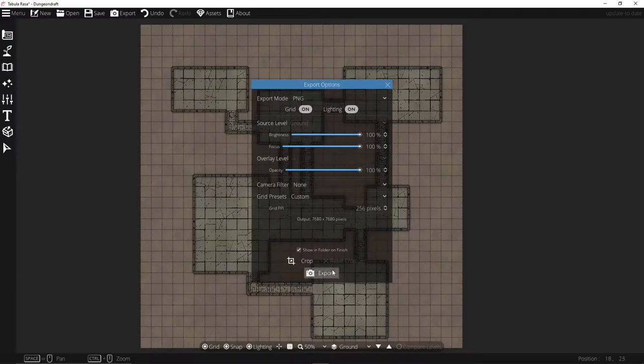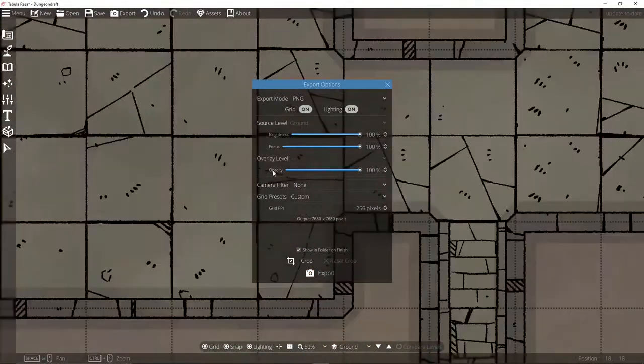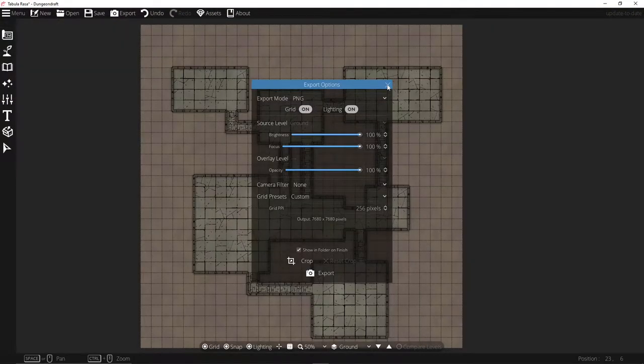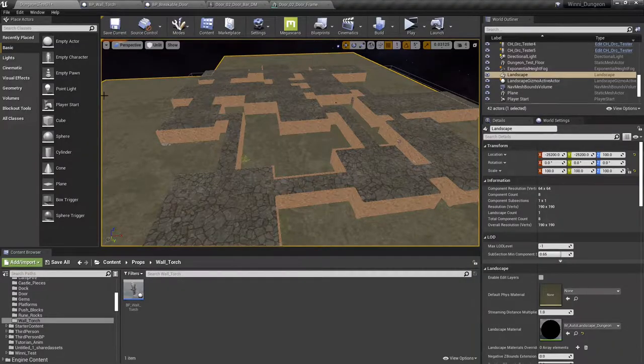I'd recommend PNG because you want it to scale correctly. We're going to export that and call it 'dungeon test two.' Now that's exported — like I said, you can grab these from everywhere, you don't have to start here. I'm just showing you how I do it from the ground up in real time. Okay, we're all done, let's head back to Unreal Engine.